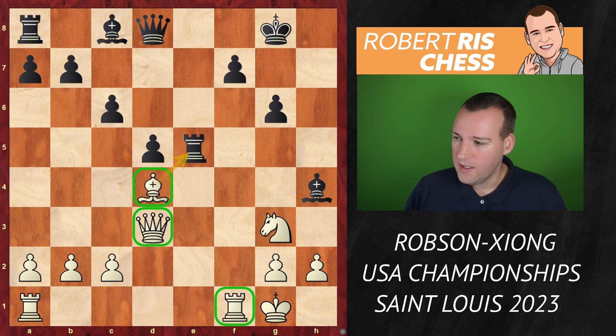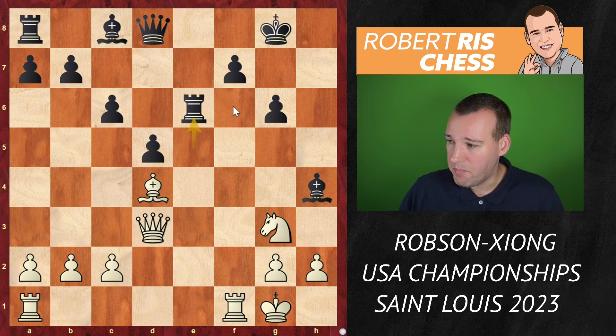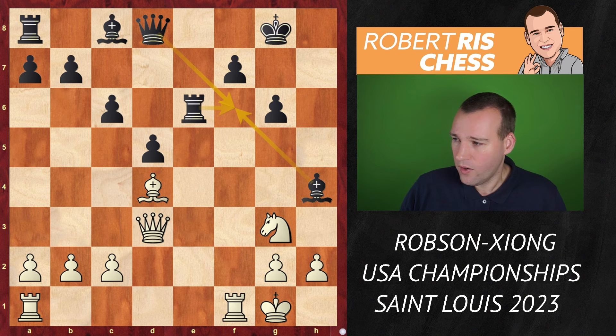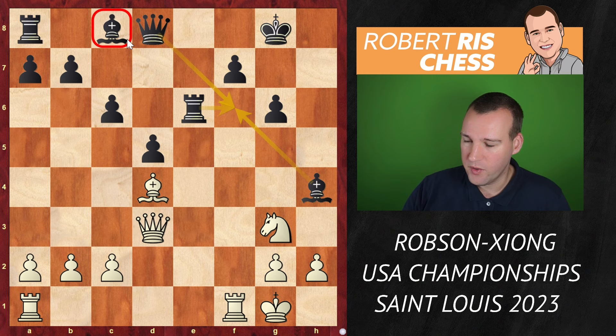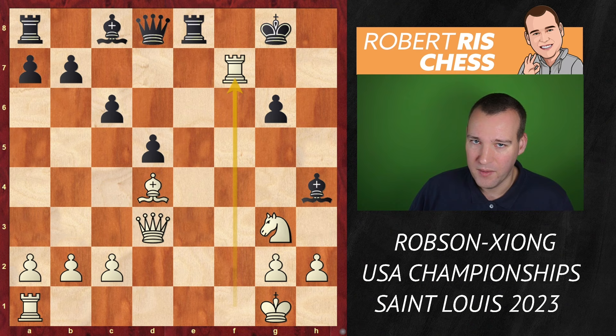I think Jeffrey Xiong made maybe not the most precise move — he played the logical move rook e8, while the engines say the rook is much better placed on e6, probably to guard the sixth rank. Maybe the bishop can come back to f6 to initiate the exchange of bishops, the rook supporting it together with the queen. But who is going to place his rook on e6 when you want to get your pieces out quickly? This bishop on c8 doesn't have an active square anyway. Rook e8 is played, and now the key move of this game: rook takes f7!